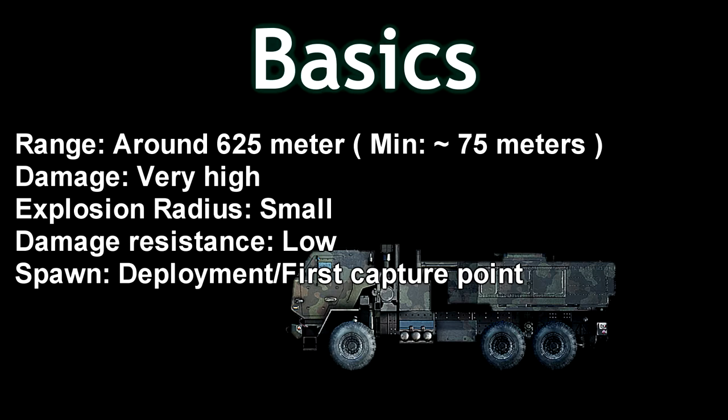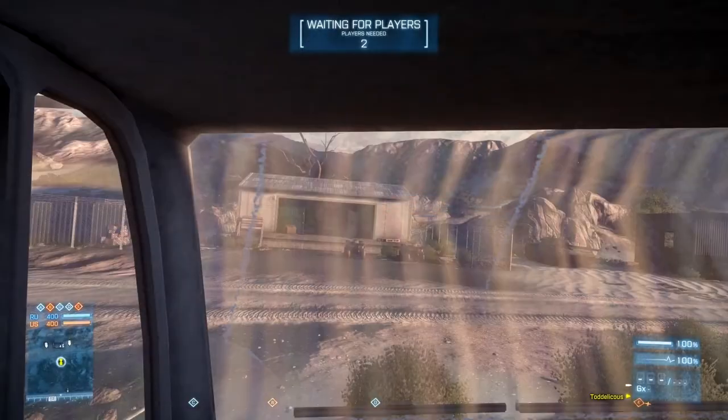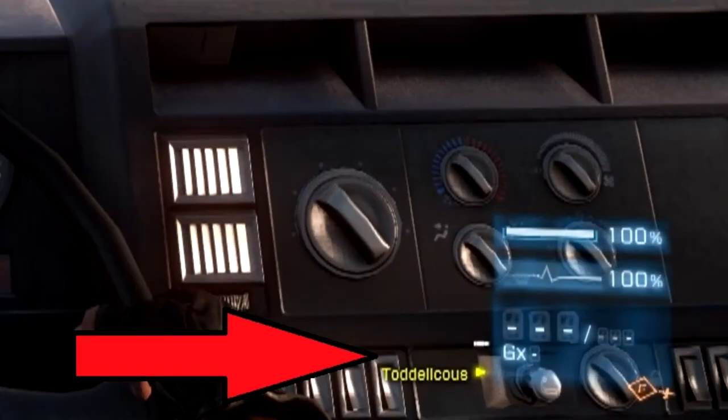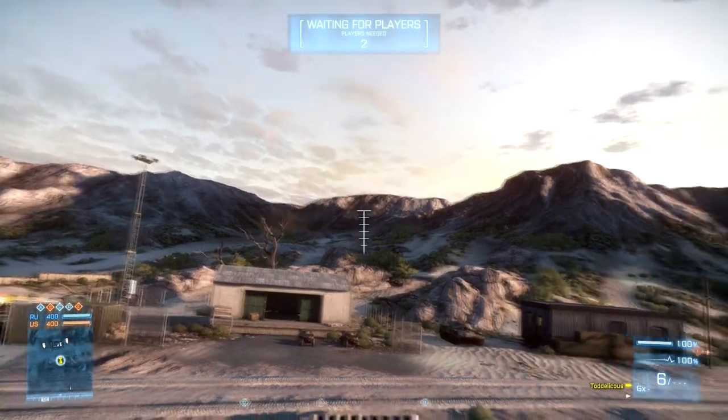Remember that the mobile artillery is a light vehicle — it is very vulnerable, so you have to be aware of threats that keep coming up during the battle. The mobile artillery will spawn in your deployment or at the first capture point closest to your main base. When you enter the mobile artillery, the UI shows two seats available: the driver's seat and the gunner's seat. This can be a bit misleading because you cannot have more than one player in this vehicle. The reason there are two seats is because you should not be able to drive and shoot at the same time.